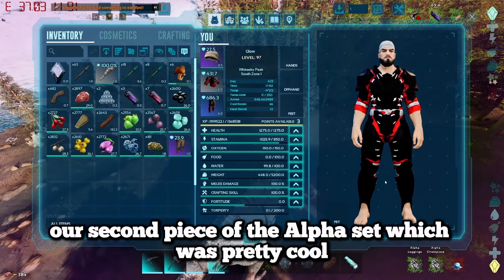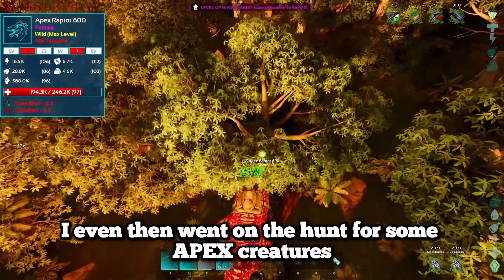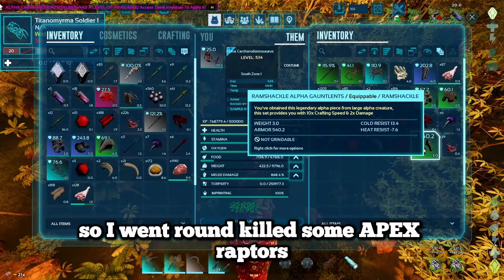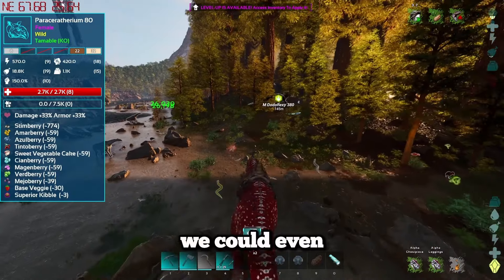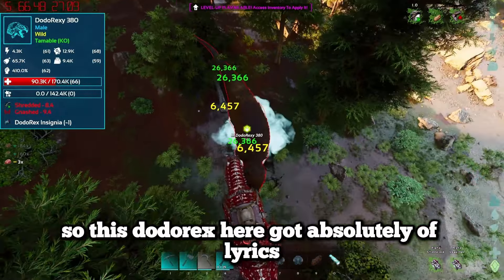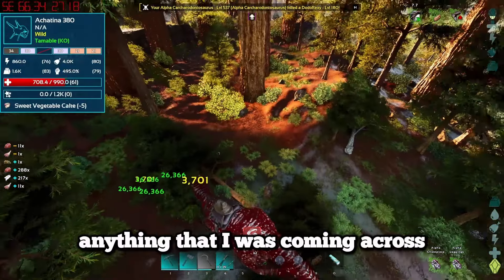I went on the hunt for apex creatures which was crazy - we were already going up crazy tiers and apex creatures got absolutely destroyed by this thing. I went round, killed some apex raptors, apex carnos and apex rexes, and the loot I was getting was insane. We could even try to kill some uber creatures to get uber hide needed later to make a bunch of different saddles. This dodo rex got absolutely destroyed - I couldn't believe how much damage this karkinos was actually doing.